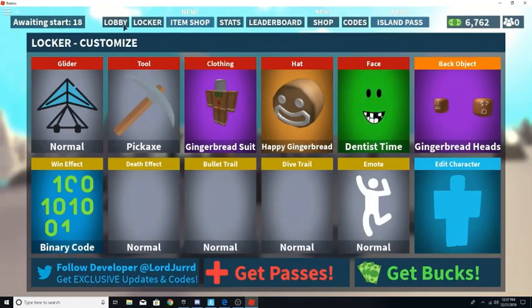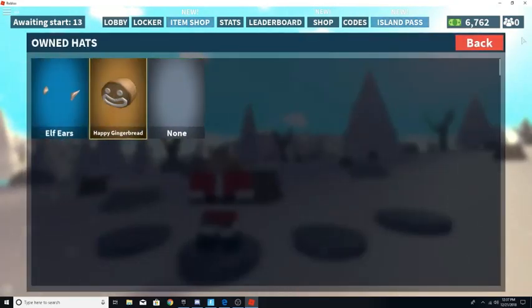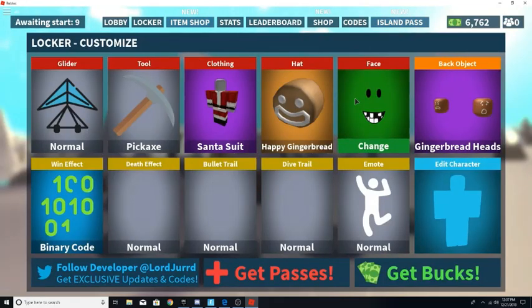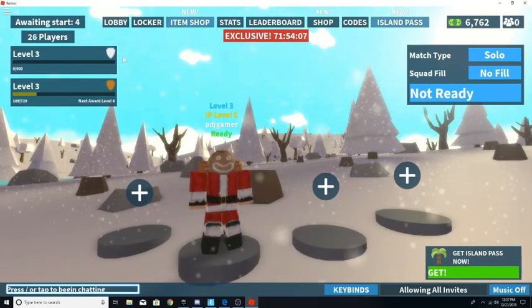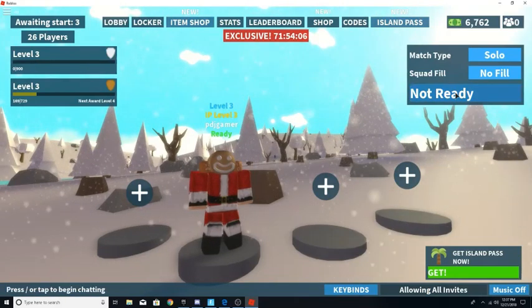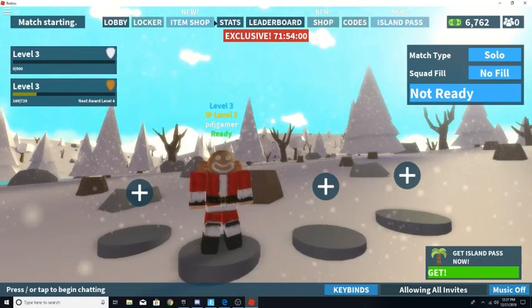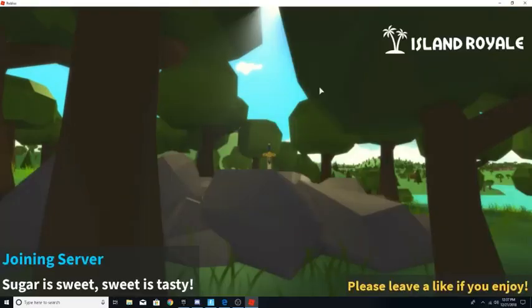We'll use Santa. Okay, Santa is a gingerbread man now! Look at this — Santa is a gingerbread man, let's do this! So apparently these are my stats. All right, let's get into another game everybody.